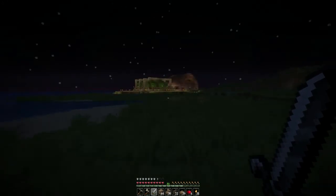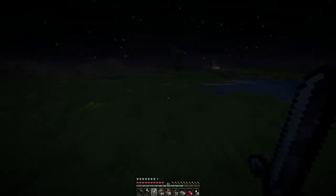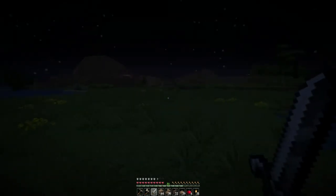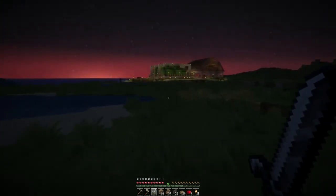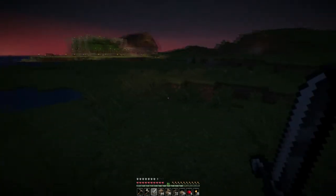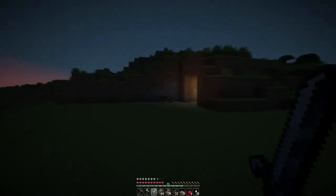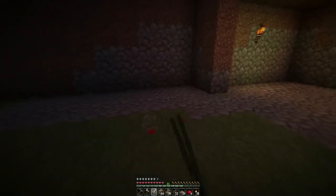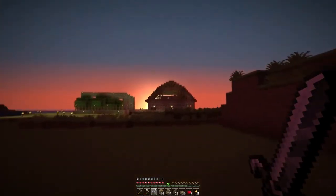I ventured out into the wilderness to see if any mobs spawn in my house, because if they do, the sun when it comes up won't cook them — and I can find out if my house is truly safe. I finished the roof; it took a little while because I had to redo it a couple of times to get the barn arch to look right. Let's go over toward where my nether portal will be so you can see it from across the way.